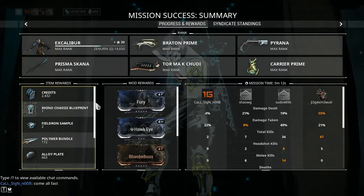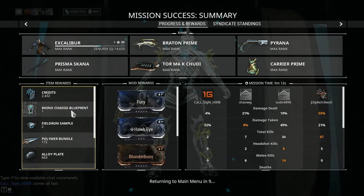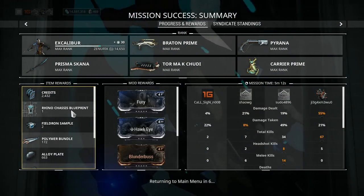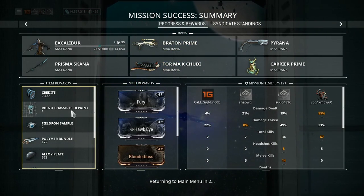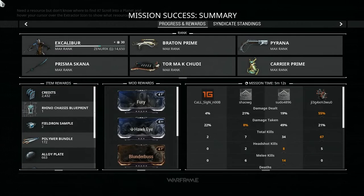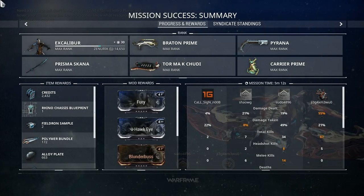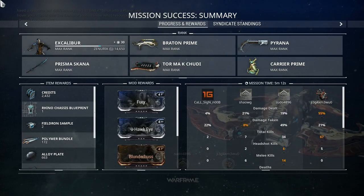Okay, we got the Chassis blueprint — one part down. Now we have to run two more times to get the Neuroptics and Systems. I got lucky, but for you, you may have to run another two times to get the Gate and Systems.